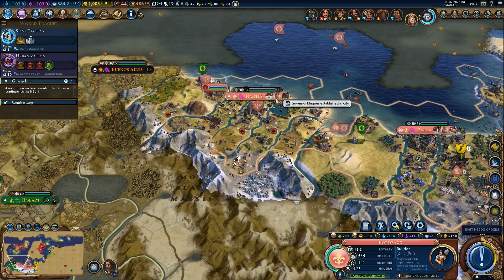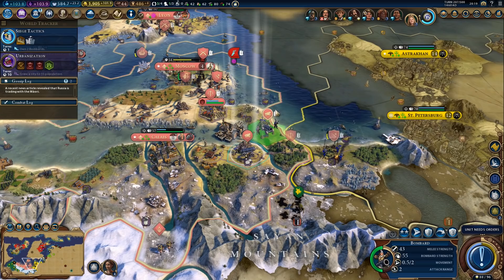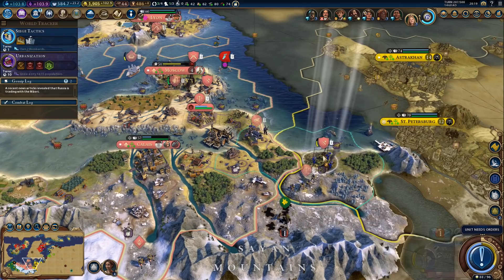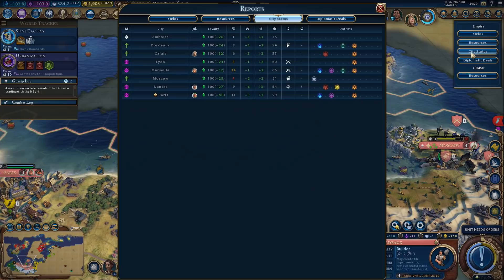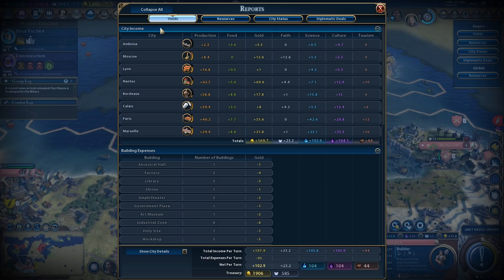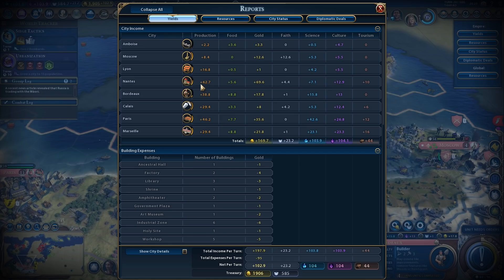Let's see if we can do some damage. Just need to merge the units first. It will be much easier with the observation balloon, but we can already start doing some damage. What's our actual second highest production city? I know what my top production city is, but not quite sure about second. Actually, Paris is not our top production city — our top production city has 62 hammers per turn. Interesting.